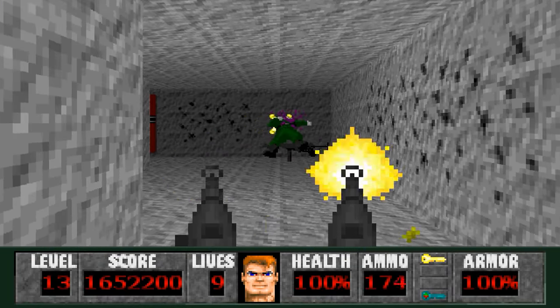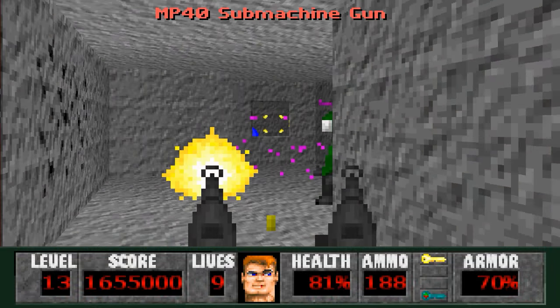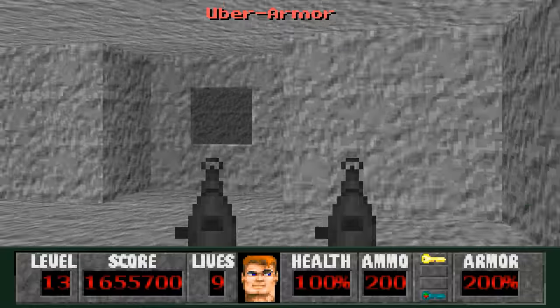Nothing in this torture room — go in here and we're taken into a mutant-infested area. Looks like they sealed off these mutants from the rest of the floor. Fight your way through these guys and we get a one-up and uber armor.